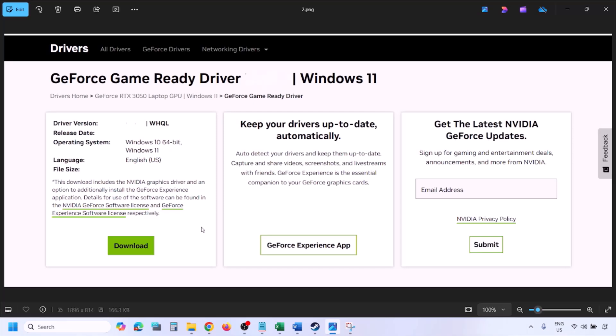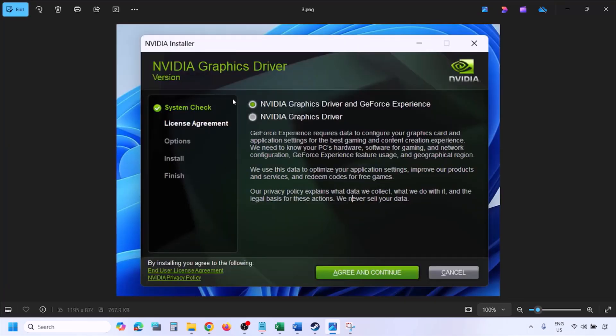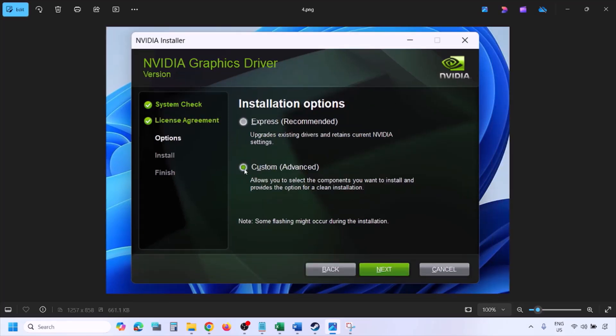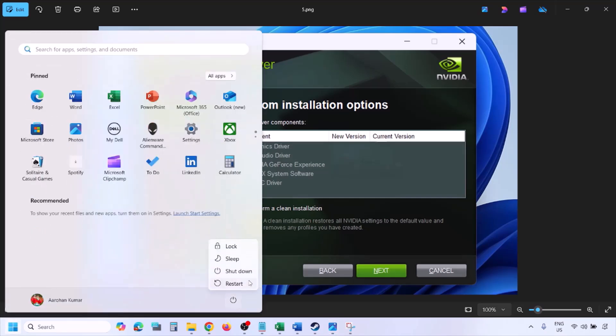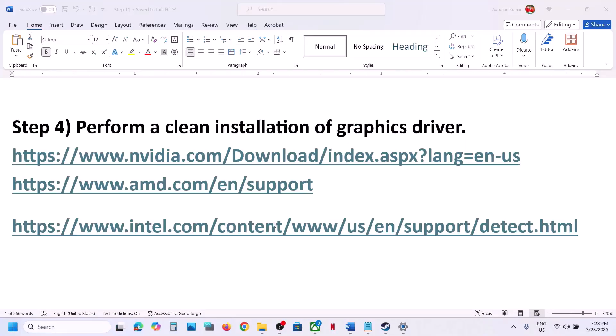Once the download is complete, run the exe file. Click on Agree and Continue, then select the Custom option — by default Express is selected, so select Custom and click Next. You will see a screen — put a check on the box which says 'Perform a Clean Installation,' then click Next and let the installation complete. Once done, restart your computer and launch the game.